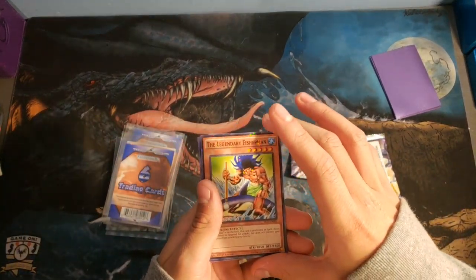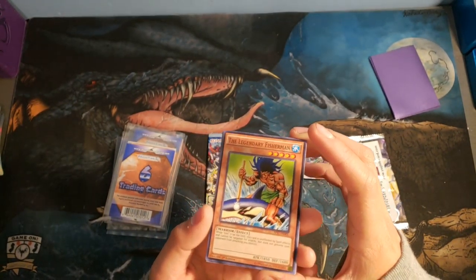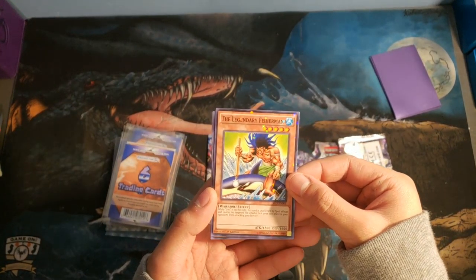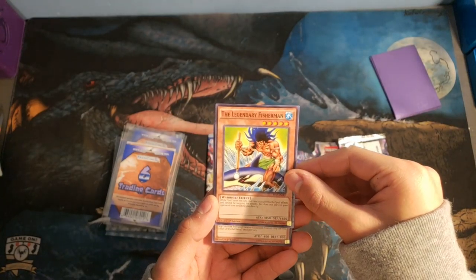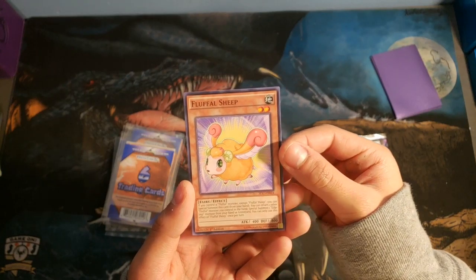The first card is a classic, wow. And they're not fake at all, I don't think they're fake. Richie's here with us today. Hello guys. The first one we have is Legendary Fisherman. I'm definitely going to keep that. That's Joey Wheeler's card. And Fluffle Sheep.